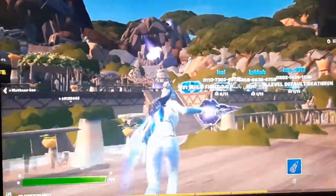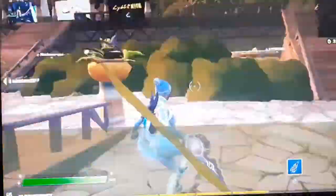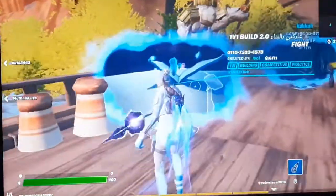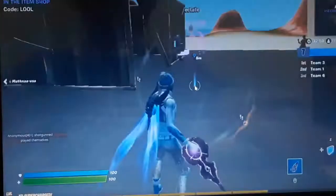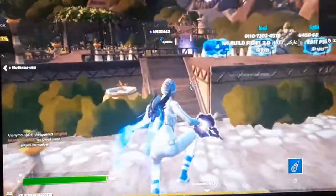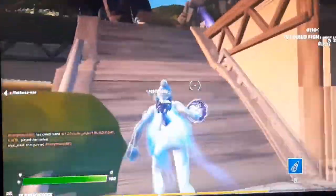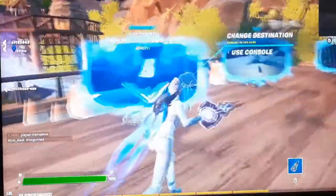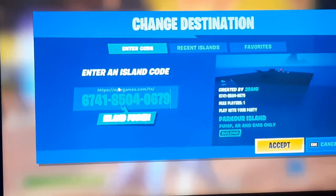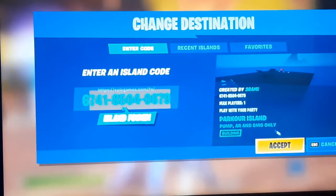So in this hub, go to your island again — any island. I'm going to a 1v1 build fights island. Place a marker, go back to hub, and now go to any free rift and put in this island code. The code will also be in the description.